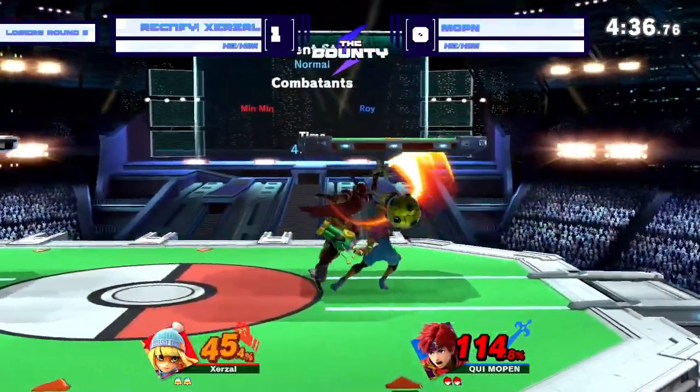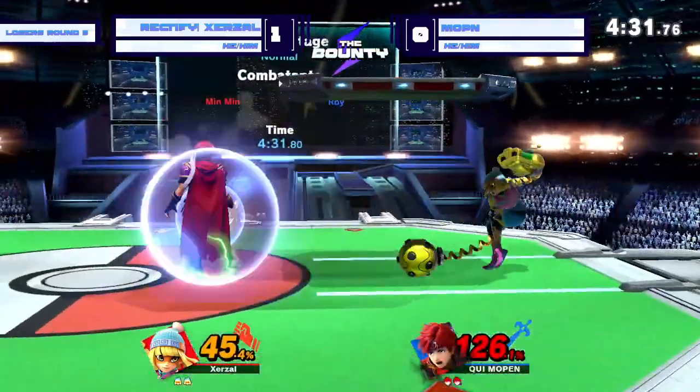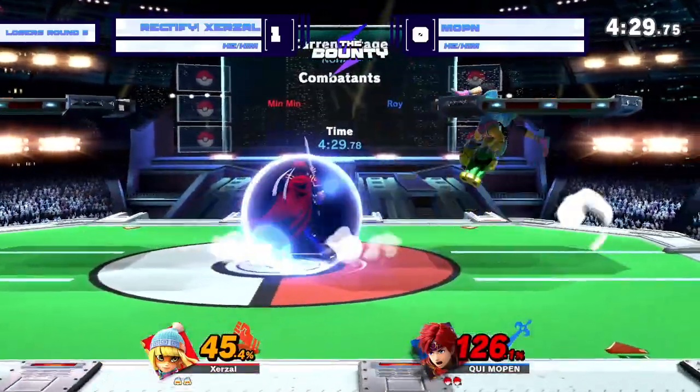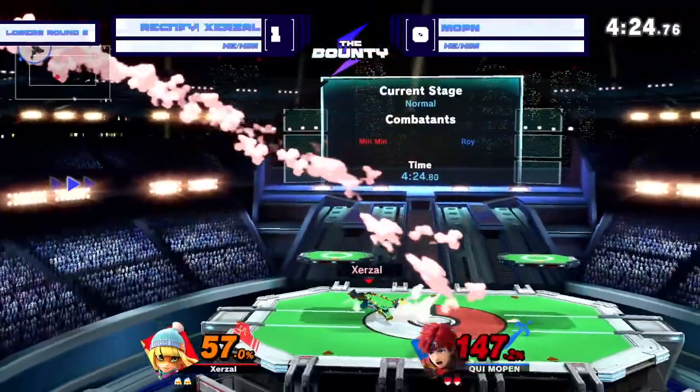Got to find your way off this platform now. Nice drop-through and a ledge trap. Zerzl able to get the get-up attack — that's the get-off-me option right there. Whiffed the jab. Another get-up attack there from Zerzl.